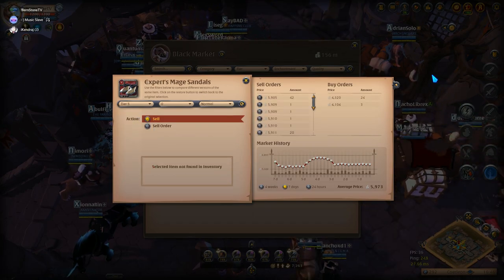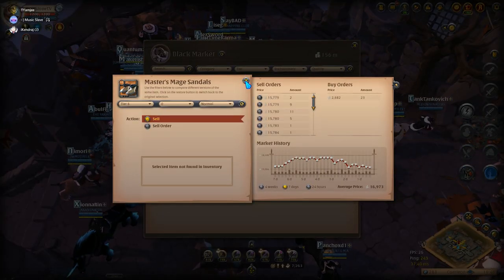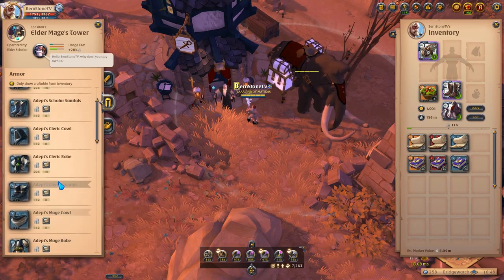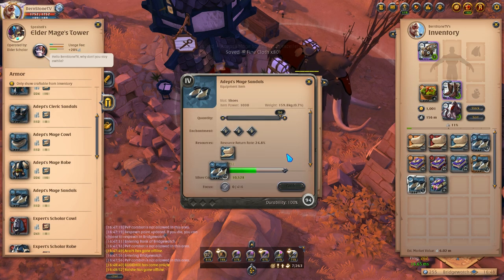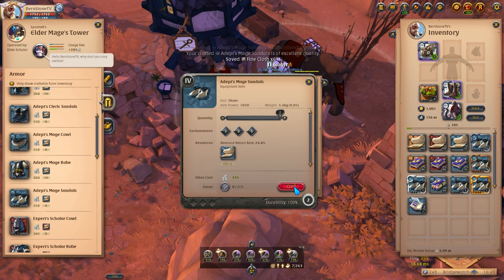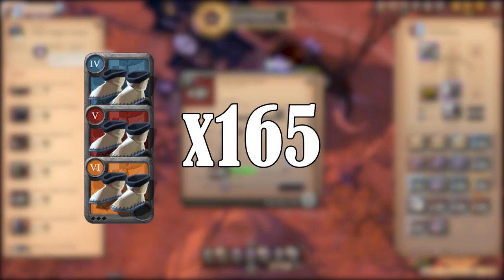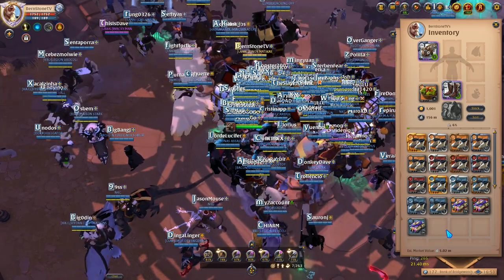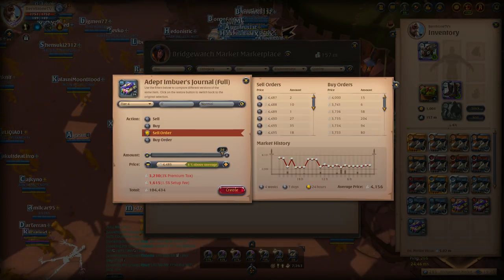If you want to know how I determine the best item to craft, I will leave a link to my previous crafting video in the description. Make sure to do this step to maximize your profit. With all the materials, food, and journals ready, I looked for the Mage's Tower with the lowest usage fee and proceeded to craft. I did not use any focus points to demonstrate that it is not necessary to make this method profitable. For this session with one stack of each tier, I was able to craft 165 pieces of each tier of mage sandals and filled 24 tier 4 journals, 49 tier 5 journals, and 74 tier 6 journals.